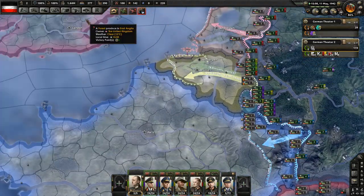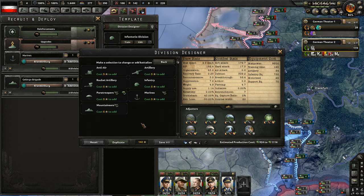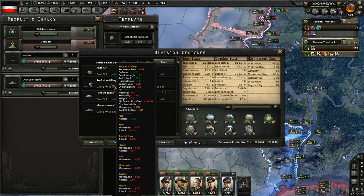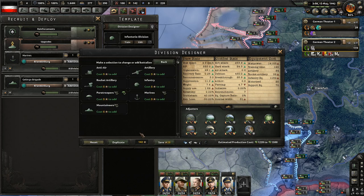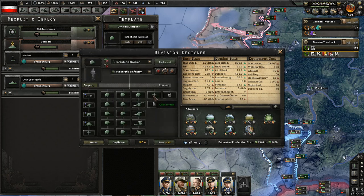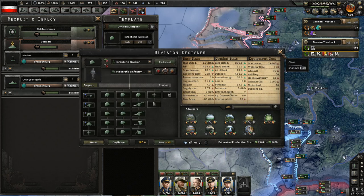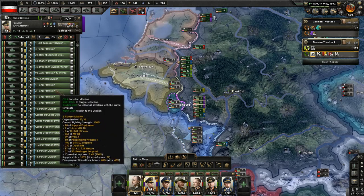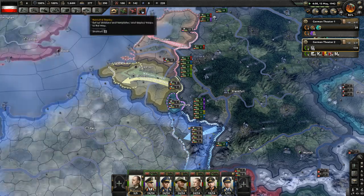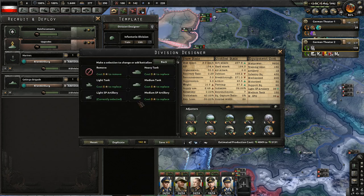Do we buff our infantry to 40 width? Let's see - rocket artillery comes with three, so we do infantry, infantry, infantry, infantry, rocket artillery, one anti-air. We don't have any anti-tank yet so let's not worry about that until we get it. We definitely want to make the tanks 40 width. Our medium tanks are using light - let's switch them to medium self-propelled artillery.